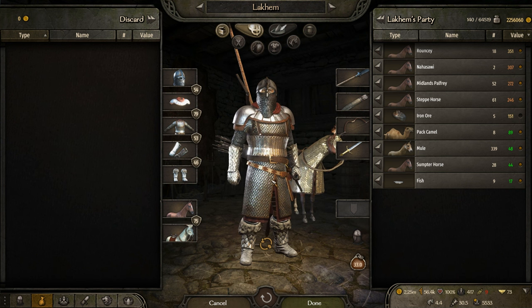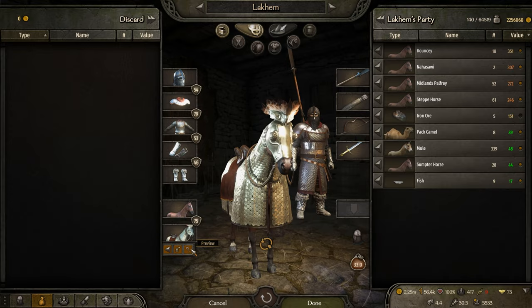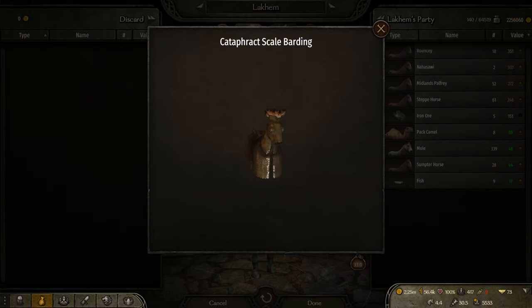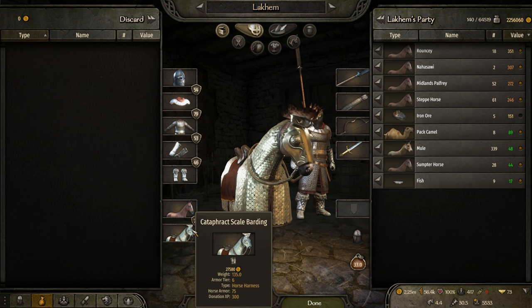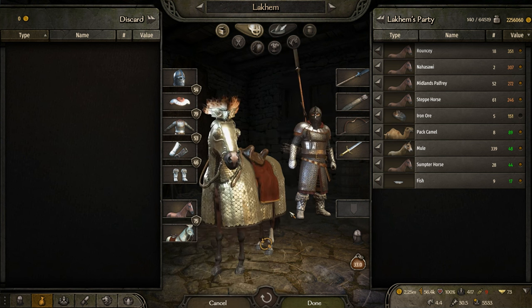In terms of horse barding, this is also the best you can purchase in the game — Cataphract Scale Barding. As you can see, it's full protection: the neck, torso, and head are all covered. It reminds me of a Macedonian style with the crescent design. This provides 75 horse armor for your horse.